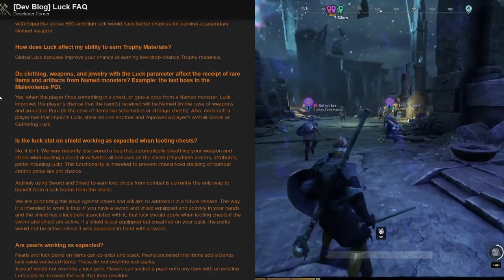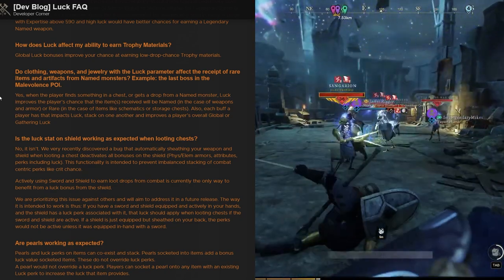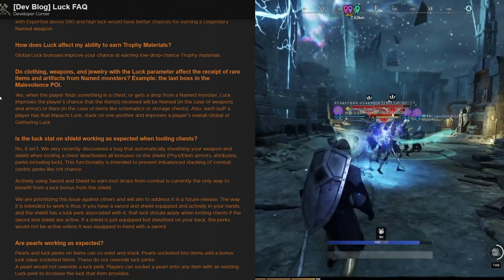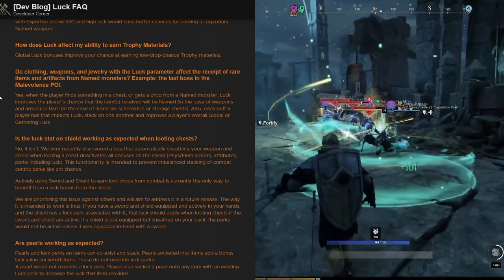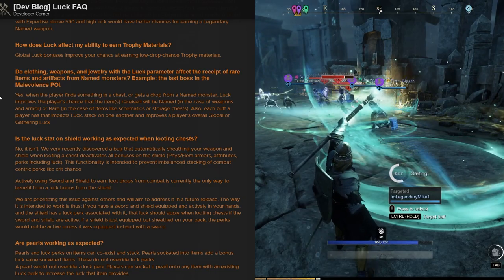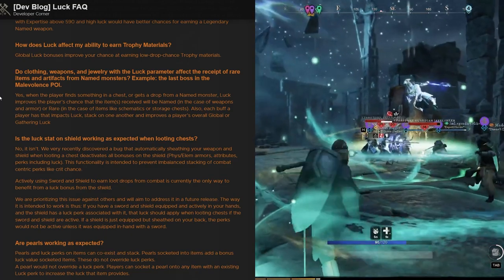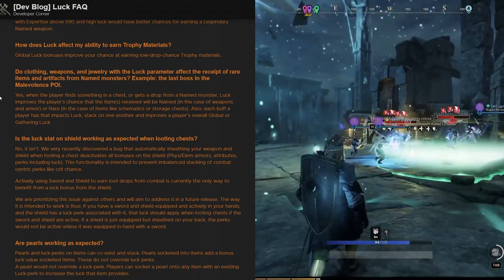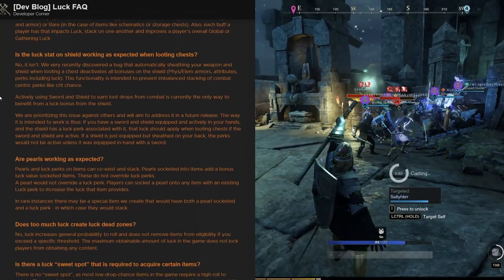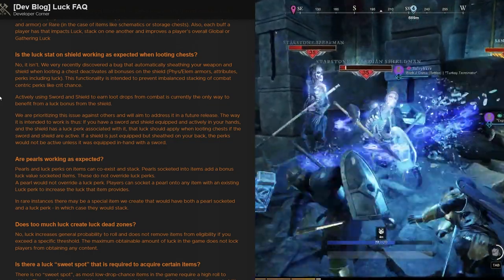How does luck affect your ability to earn trophy materials? Global luck bonuses improve your chance at earning low drop chance trophy materials. Do clothing, weapons, and jewelry with the luck perk affect the chance of rare items and artifacts from named monsters — for example the last boss in Malevolence? Yes — when a player finds a chest or gets a drop from a named monster, luck improves the player's chance that the item received will be named, in the case of weapons and armor, or rare in the case of schematics and storage chests.